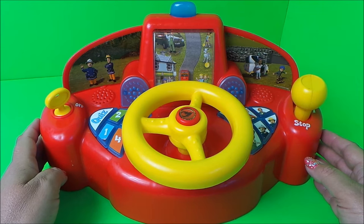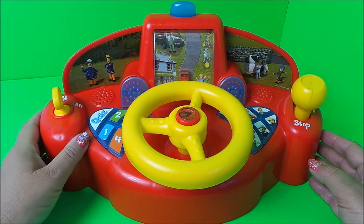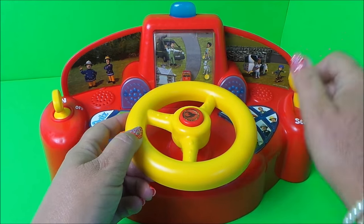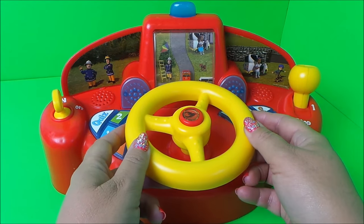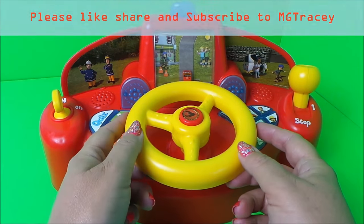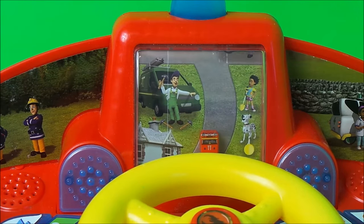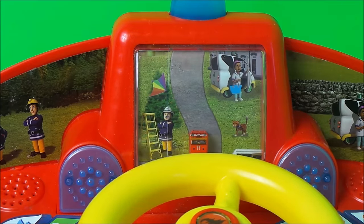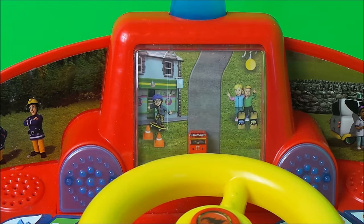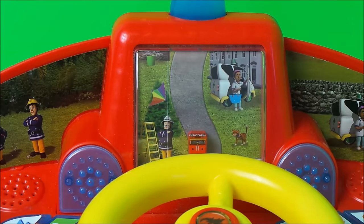So let's switch on the engine and see how it works. Here we go — and we're driving through Pontypandy! So let's see what characters we can see. We have Mike Flood, we have Trevor, Station Officer Steele, Nurse Flood, Fireman Sam, Penny, Tom, Norman, and we've got Sarah and James. And it's starting again.